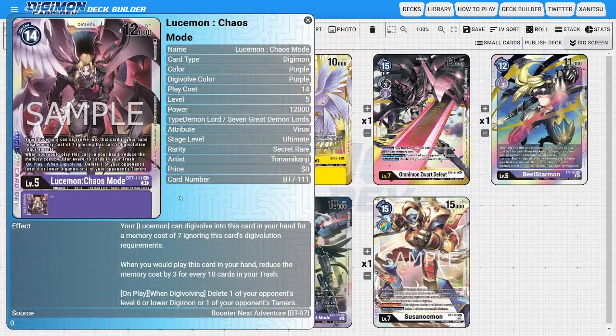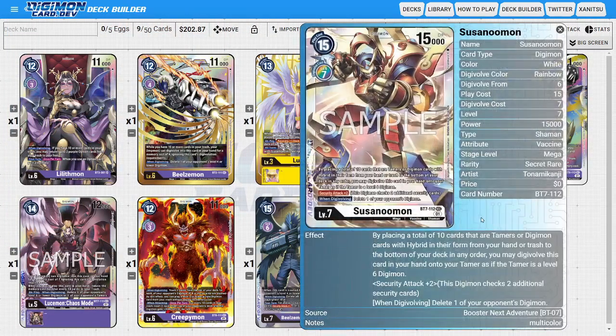Moving on to BT07, we get Lucemon Chaos Mode, which is kind of where and why I included Lucemon because they do have interaction with one another. So if you want to use this Lucemon, you also might want to have the other Lucemon as well. This is just another secret rare for purple coming from BT07. On top of that, you technically could also use Susanomon from BT07 because it's just a rainbow evolution that can be worked with all colors, so BT07 technically has two secret rares for purple to be using.